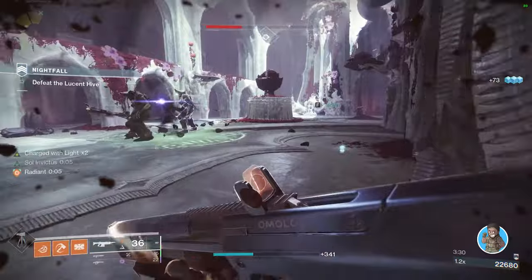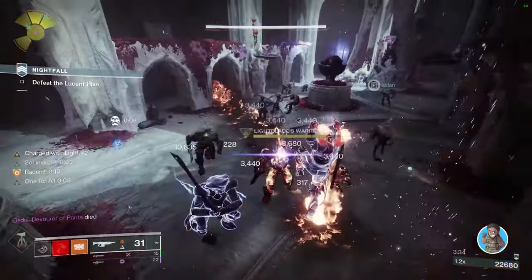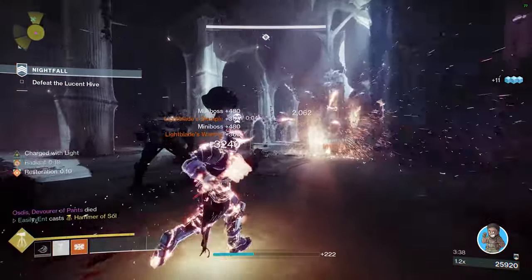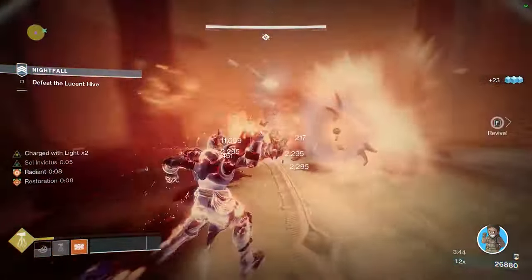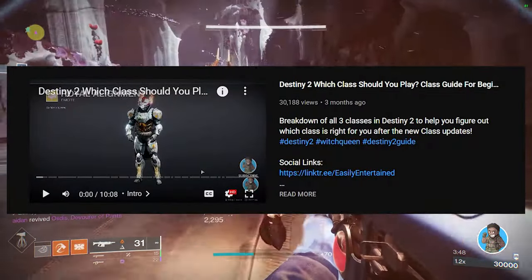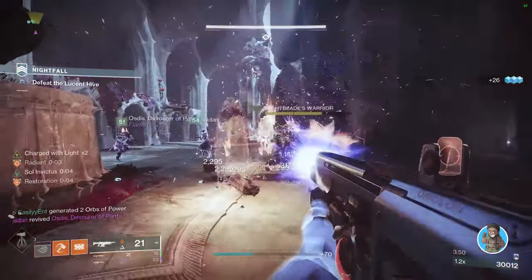The other annoying part is that you have to do the full main questline and go through the entire process of getting aspects and fragments for every single class — nothing carries over. I love my Titan, but after doing that grind for my Hunter once and realizing I had to do it all over again, Stasis was pretty much dead to me. Check out my 'which class should you play' video linked in the top right.